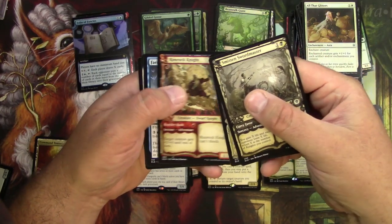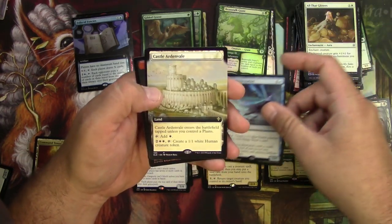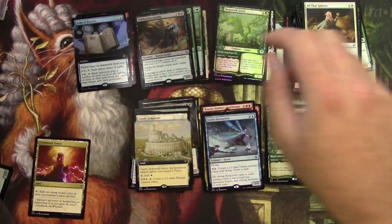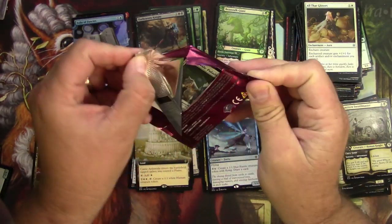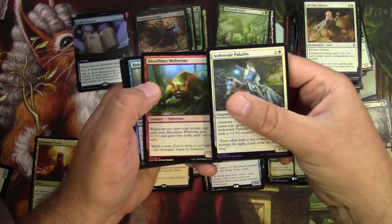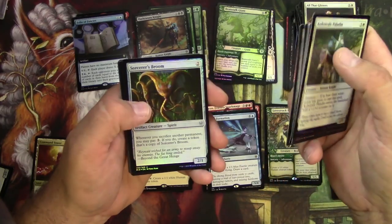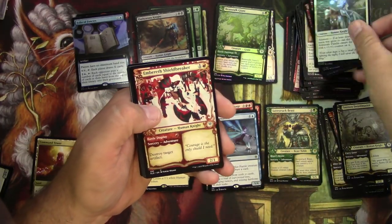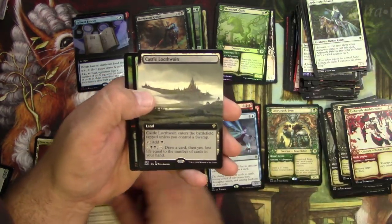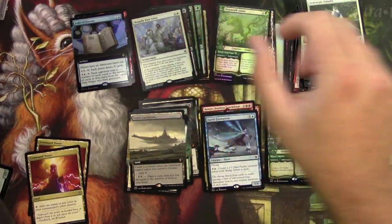Swordmaster, Guide Mother, Rimrock Knight, Faerie Formation — I think that's a brawl deck one, not sure. Castle Ardenvale and an Oswyn Knight regular foil rare. This is starting to seem more like the distribution of a lot of the boxes people are getting, but I still have half of them to go. Shield Breaker, Secret Keeper, Guide Mother, Command Tower again, Castle Locthwain, Happily Ever After for a rare foil.